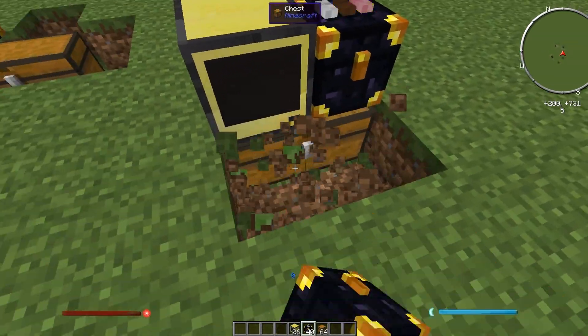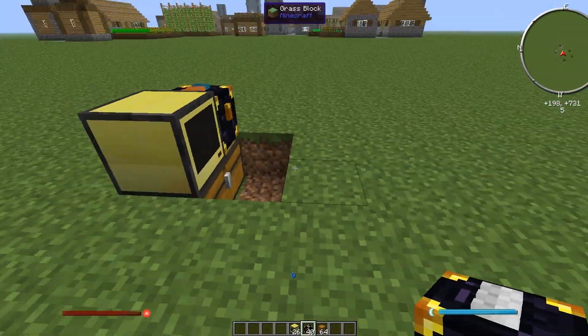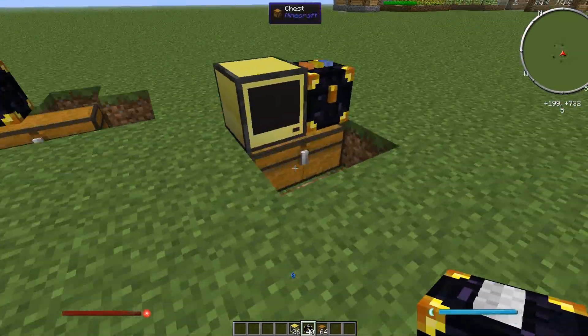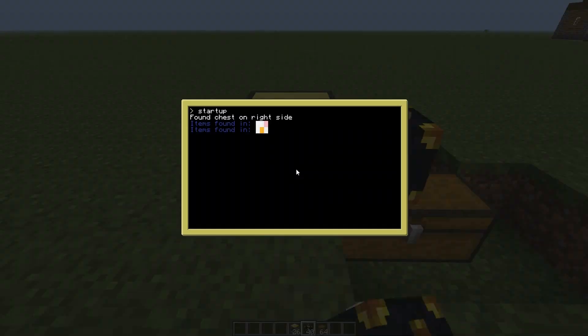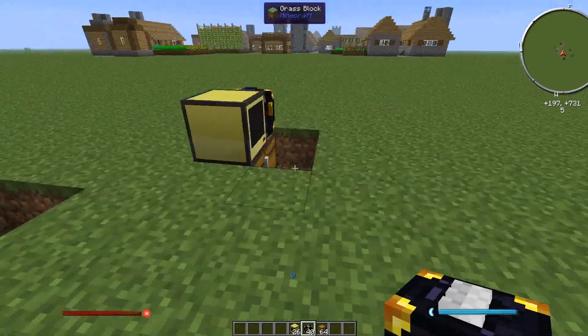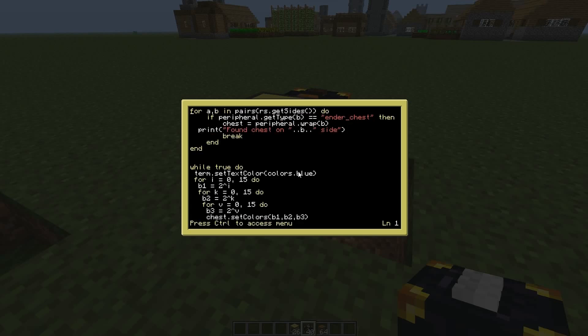It's very simple and quite easy to set up. Now put any items you want into it — I can't open that chest because I put a computer on top of it, so don't set it up that way. But you can have it connected to an Applied Logistics network or whatever you prefer.